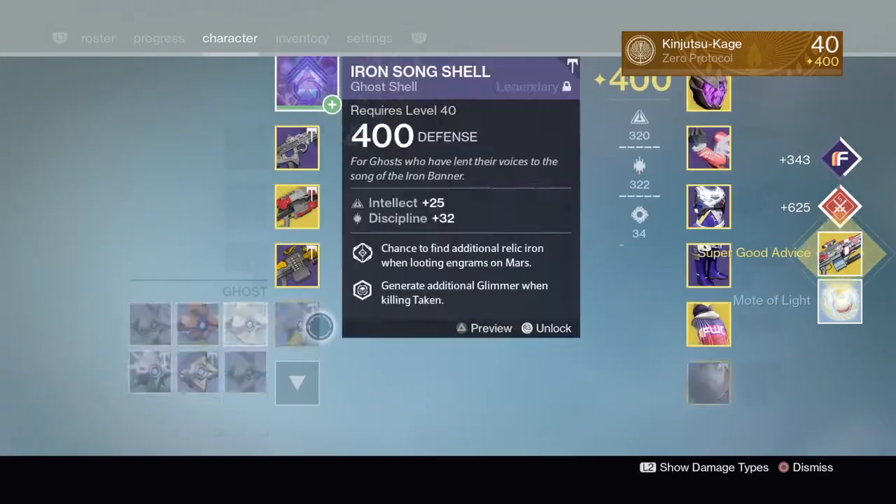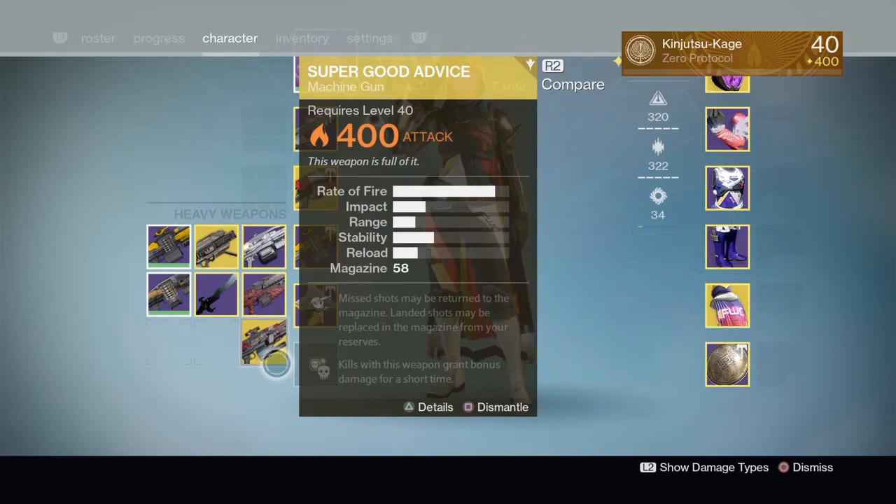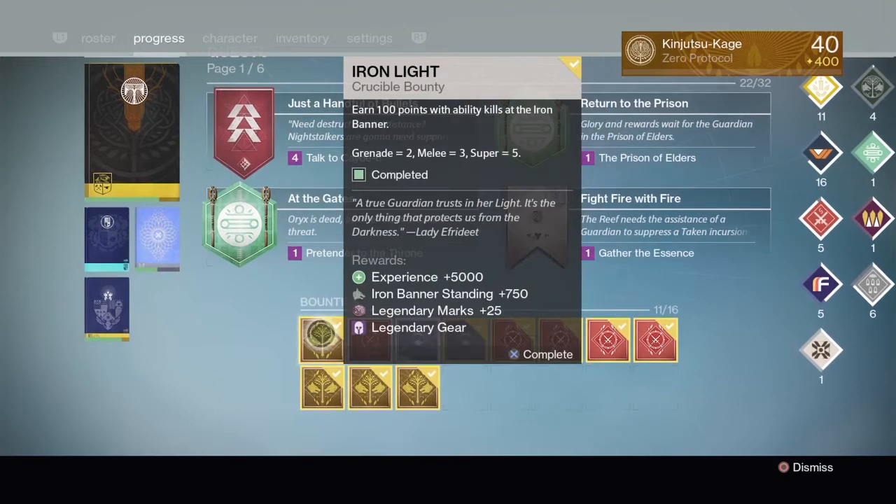I got a super good advice — 400, just infusion fuel right now. Let's go with the iron banner bounties, gear first.